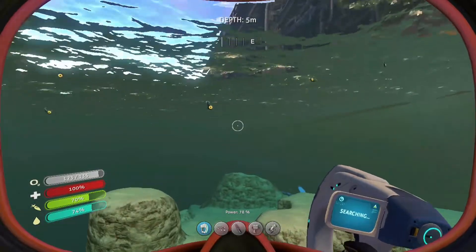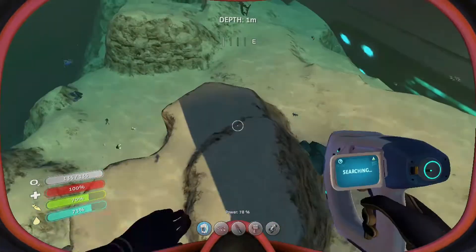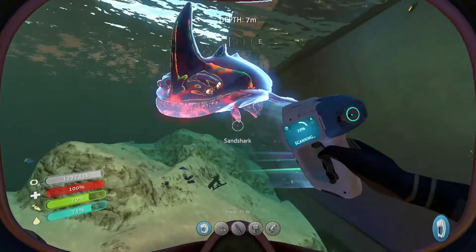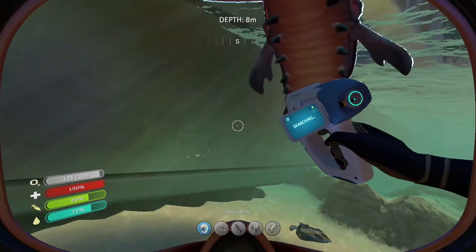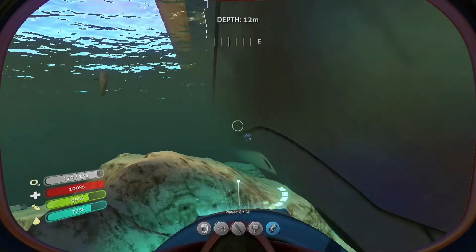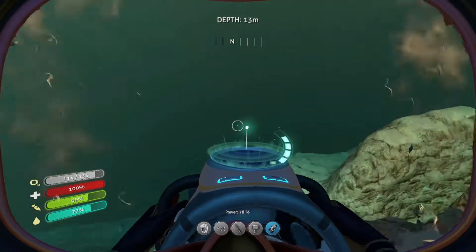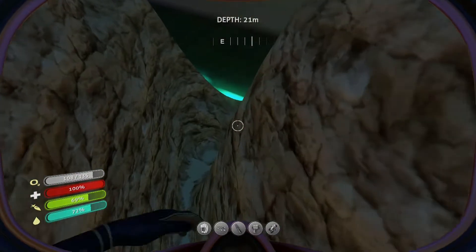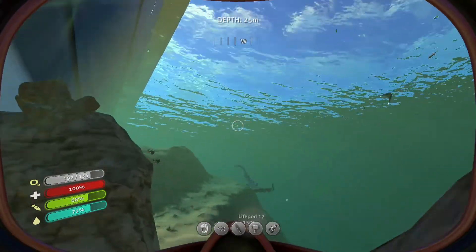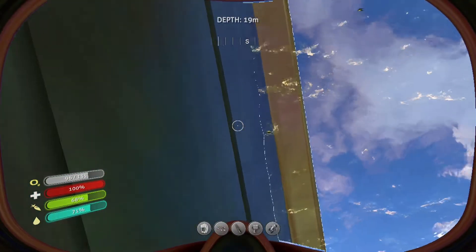We're going to stay along the ship, and when we get over to the front and it says the radiation increases, we're going to check it out. All I've got's a scanner. He's like, I am going to bite you. Let's kick on the sea glide and get away from him. Hello — what is this sound of caves? What is going on? What just happened?